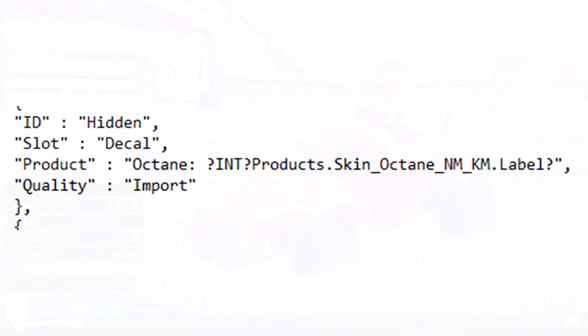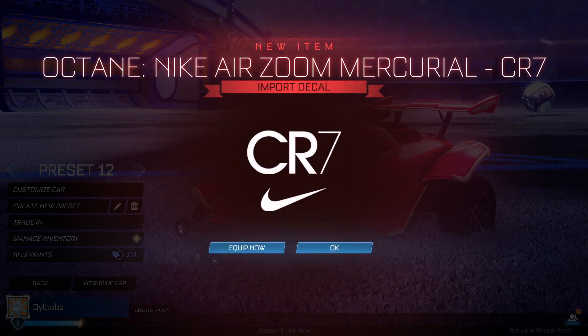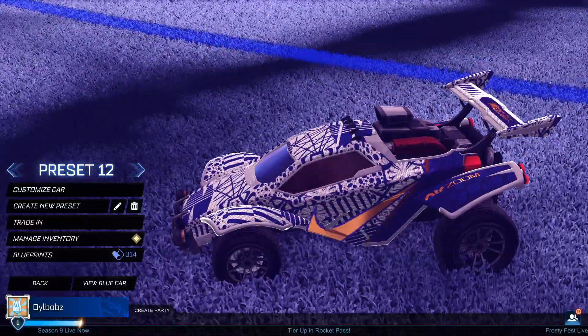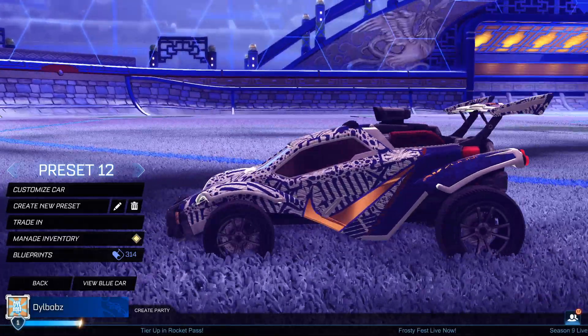I really did not know what this meant, but I think I figured it out. You know how we got the Nike Mercurial decal for Ronaldo — the CR7 boot? One of the best decals, honestly. The blue and white design looks beautiful. Well, I can't believe I didn't notice this sooner, but NM stands for Nike Mercurial.